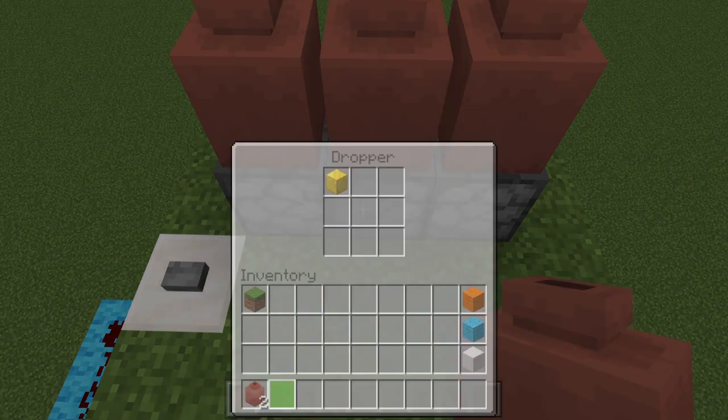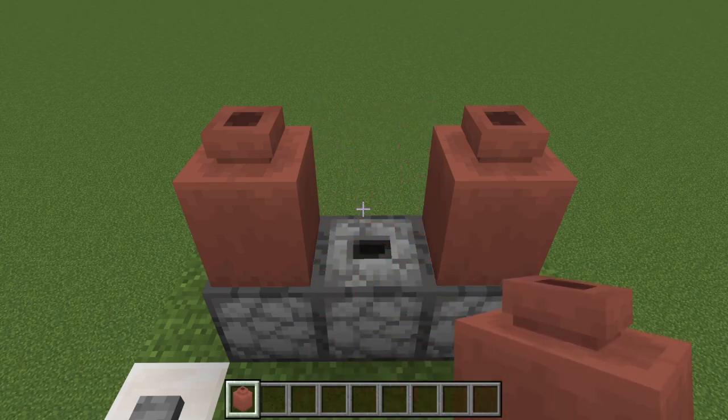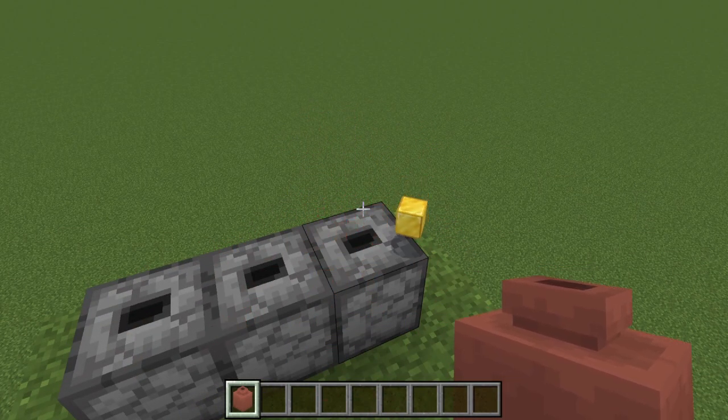Let's do one more round. We'll put that one back. The item is dispensed at random once again. We break the middle pot, and as you can see, it's not there. Let's try this one — it's not in that one either. And it's in that one.